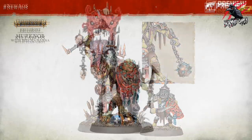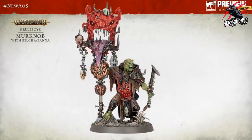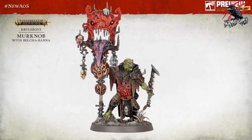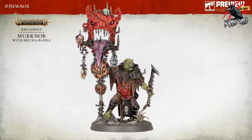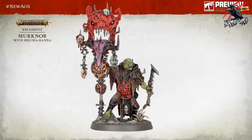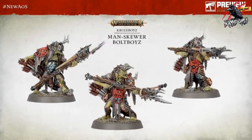Next up we've got the Murknob with Belcha-banna - I get a little bit of a Hobbit vibe from this guy. The tongue on top of the spike emits swamp gas - the idea is that this Murknob will go into the swamps, hunt a beast, take the face and tongue, and then bring the murk and mist of the swamp into battle. The pole acts like a totem: at the top a representation of Kragnos, beneath that the Orruk, and at the bottom the lowest on the totem pole - the Grots. How cool is that?